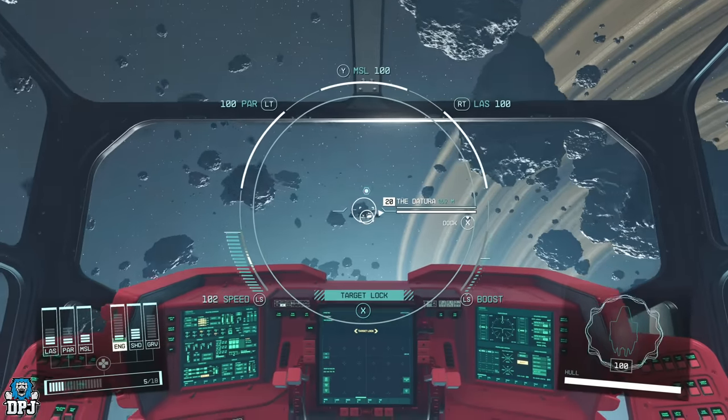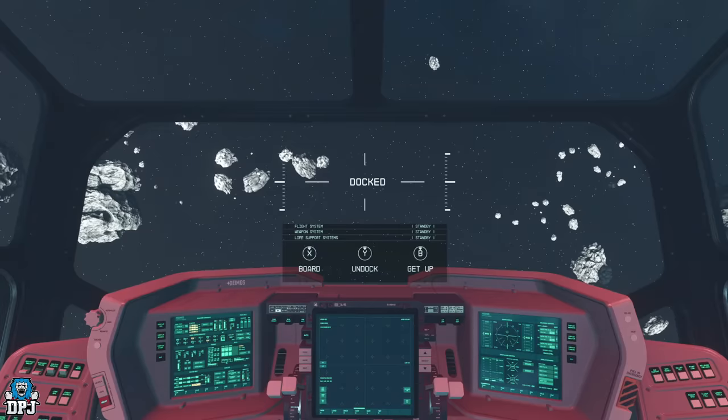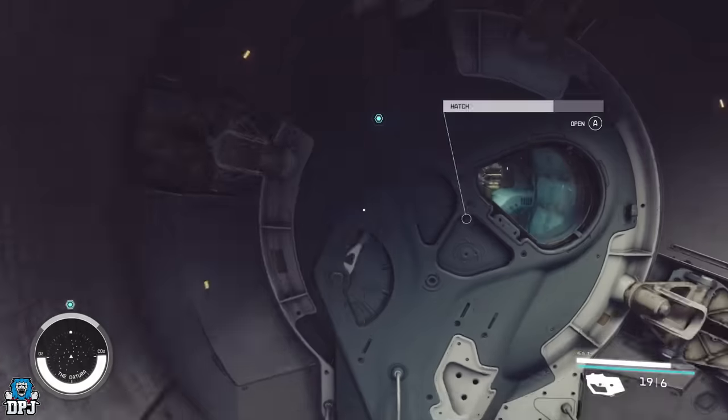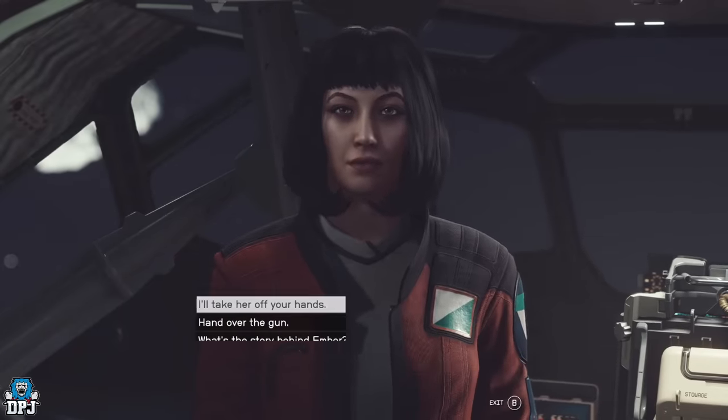Once you are on board, it's simple — you can speak to her and try to persuade her to hand over her gun as proof you killed her for the assignment, or you can just kill her and take her gun. It's completely up to you. I persuaded her to hand over her gun, the Ember.